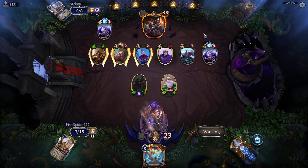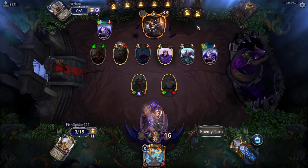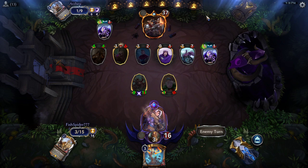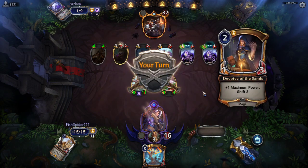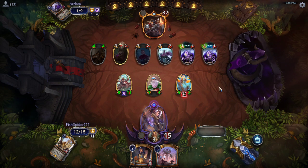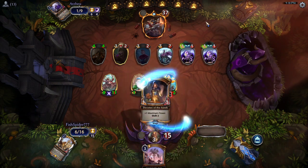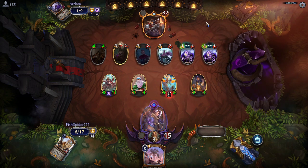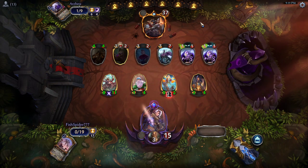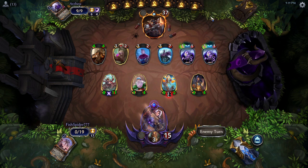Arzu's not going to go for that — they're going to do some more chump blocking and get rid of the World Bear. A Zendel comes down. Surprised Fish Spider didn't play Dawnwalker; another blocker would have helped a lot and would have prevented Arzu from drawing an extra card. One of the scariest things for Fish Spider is that Arzu is going to be able to draw a lot of non-power cards, because Fish Spider has gotten most of the power out of their deck.